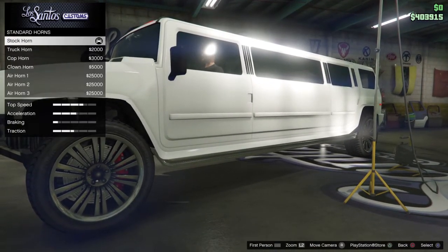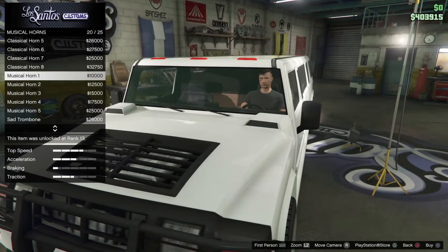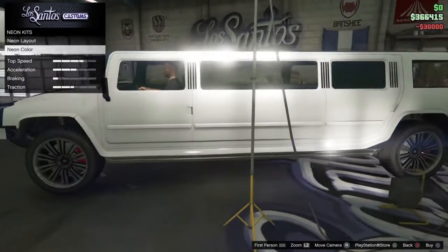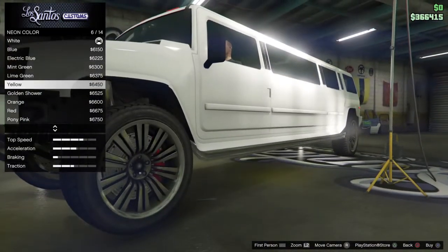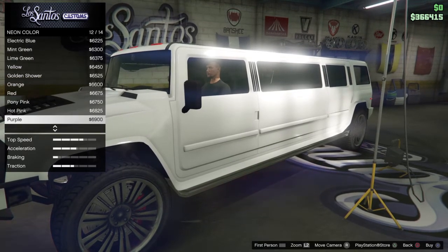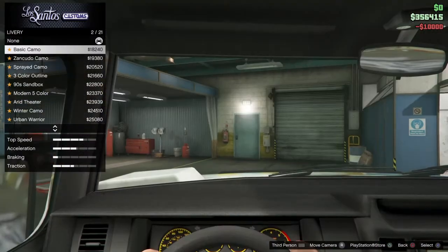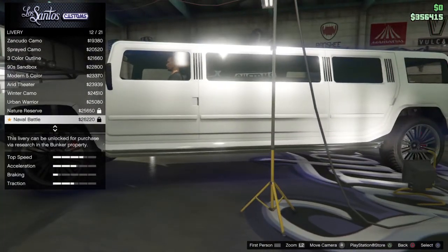I'll mess with the horn later since I don't really see any I like. Xenons — now I don't usually put neons on cars, but it's a limo so you gotta go all out. Electric blue, mint green, lime green, yellow, golden shower orange, red, pony pink, hot pink, purple — the black light one looks pretty cool. I'm gonna run with the black light. For livery, these are all basically recycled liveries from Gunrunning — I don't like any of them, so we'll run with no livery.